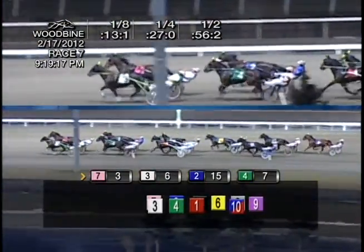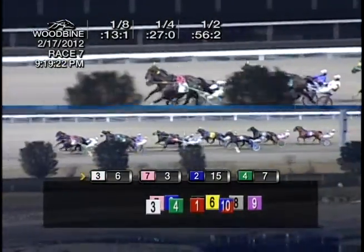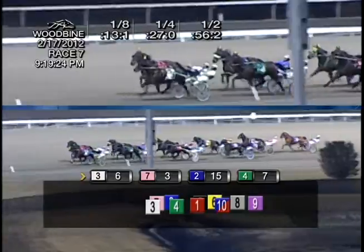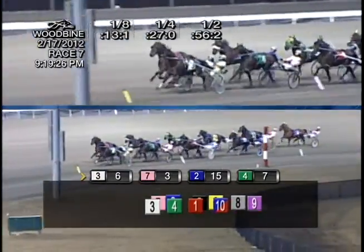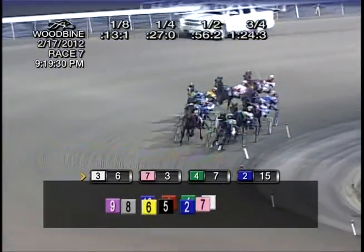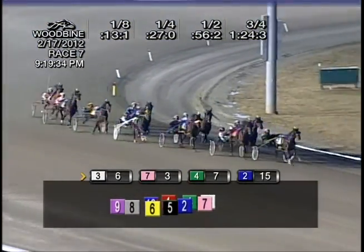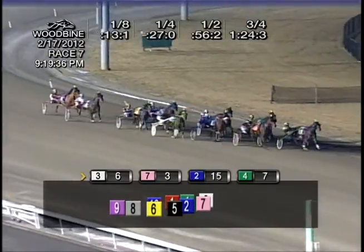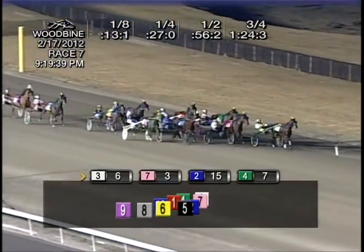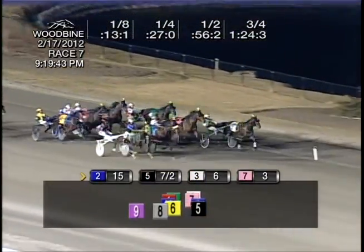Past a half in 56 and 2. It's still Ramagade Bruiser with a neck advantage on the inside. On the outside, getting to him is War Boots. Watching all this happen 2nd over and within striking distance is Section Line Barak. He's 3rd on the inside. 4th is Incognito. 1:24 and 3 to 3 quarters — it's still Ramagade Bruiser. War Boots not going away just yet. Showing 3 wide on the track is Section Line Barak. Here comes St. Lad's Kingpin 4 wide. Shadow Baron from the outside in the back.